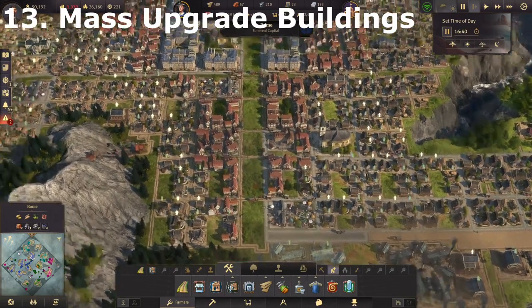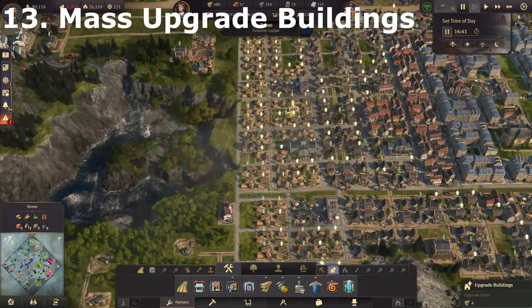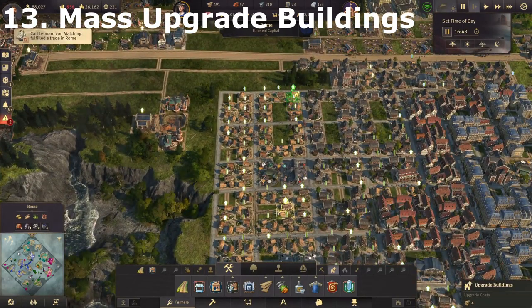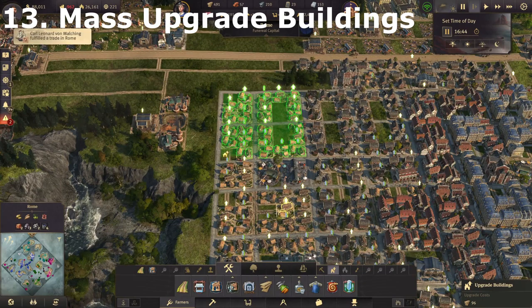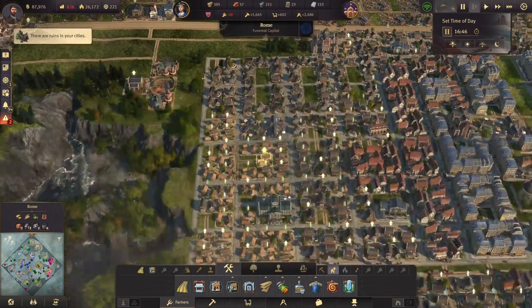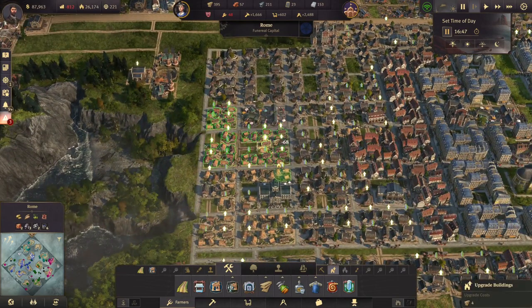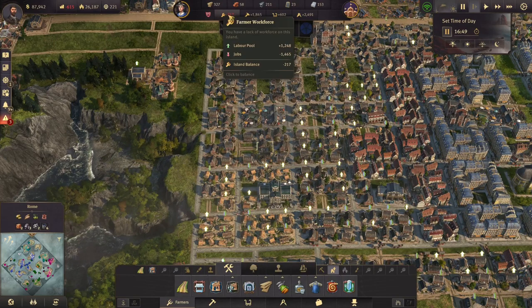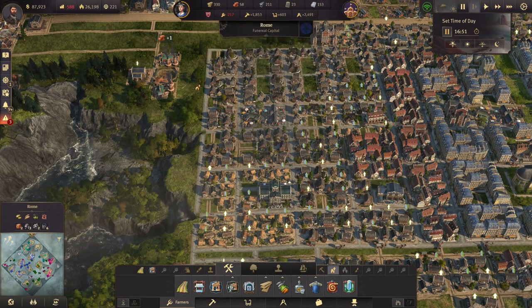You can do a similar thing to group buildings. Say I want to upgrade all these farmers — just hover on the first building, hold and drag across there, and you can upgrade that whole area at once. Provided you've got enough resources, you can do that and it makes it really easy to upgrade. Just make sure you've got enough farmers — I've just upgraded too many and now I haven't got enough to work my farms.